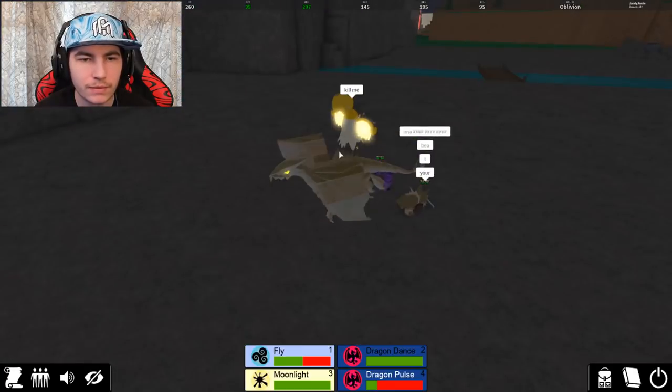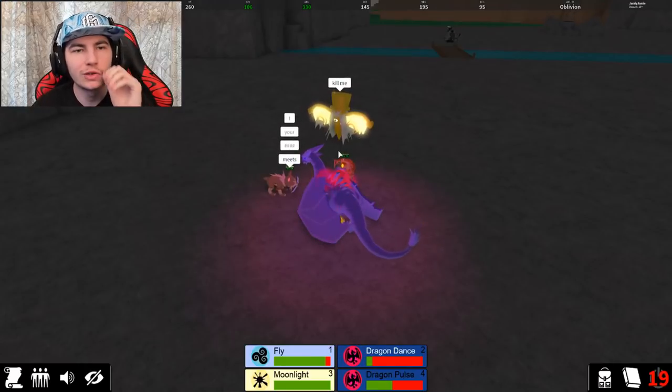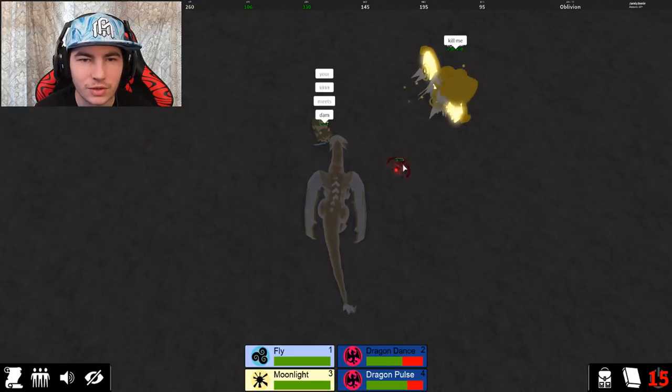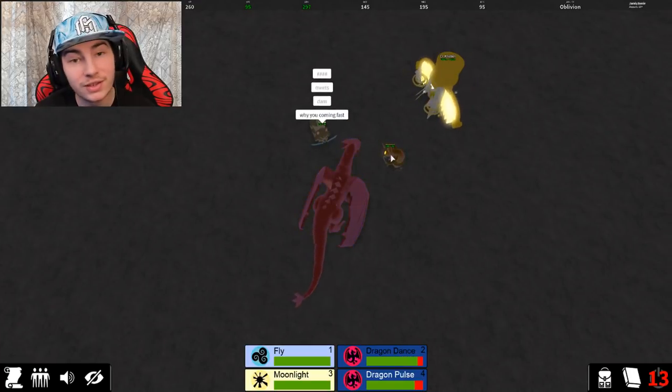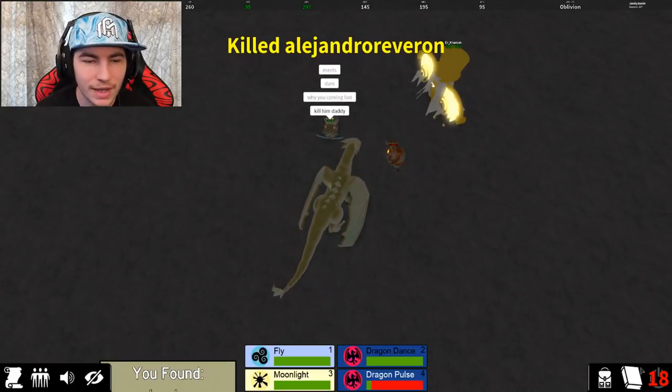Wait, does Fly not do damage? I don't think Fly does damage, so that is very nice. So all we gotta do is kill someone — I'm gonna quickly just kill one of these guys. This guy looks like he has the least health, so I'm just gonna quickly fire a Dragon Pulse at him.